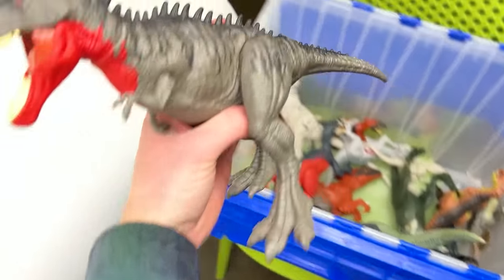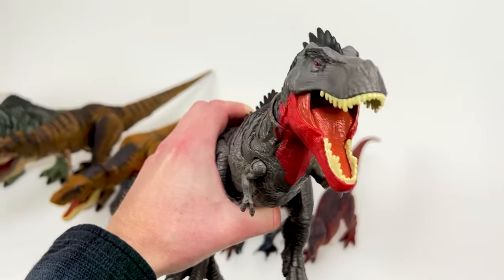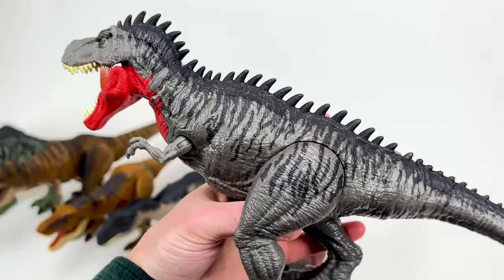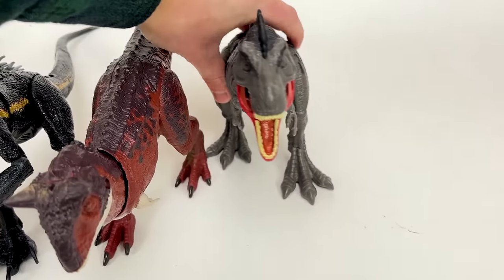I think the next biggest carnivore in this collection is a Tarbosaurus — this is definitely a scary looking carnivore. Check out that red underneath its chin, those red eyes, and all those massive spikes. Let's put this down right next to the Carnotaurus.